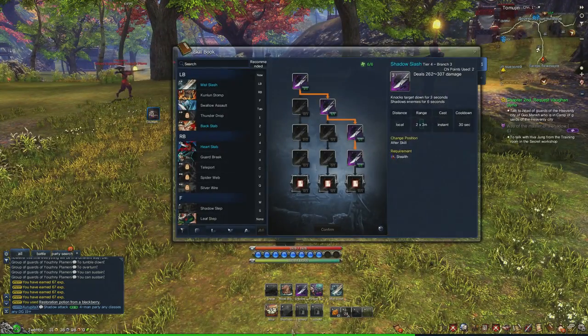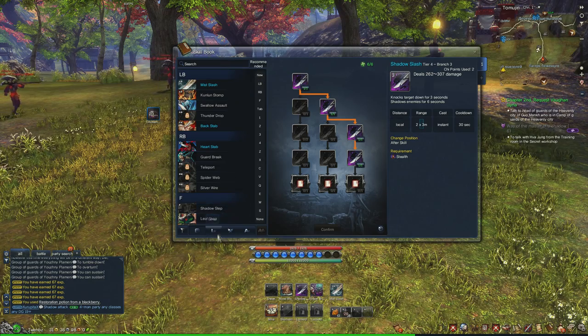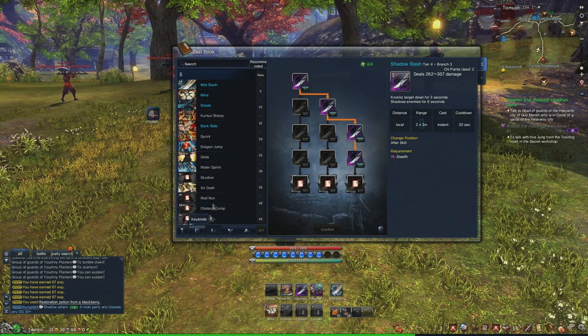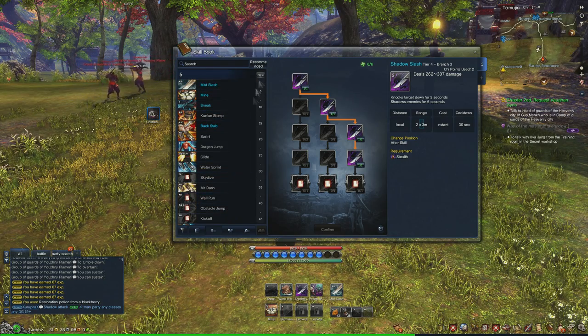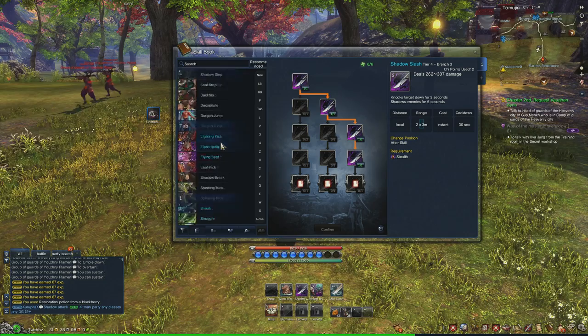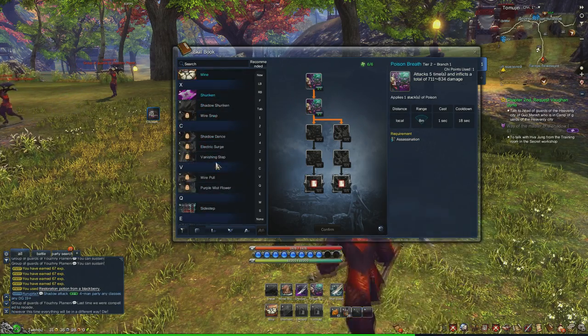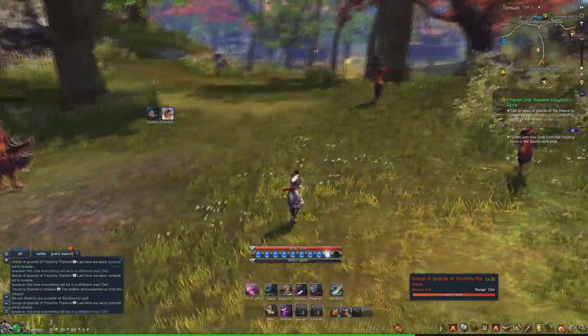The next part is from level 20 to 24. The skills I'm using are the three and the double step. You can either go for the Z button, but I honestly don't like it. What I prefer is getting the four-two skills — that's what I like the most, and the only thing I have levels for. Here it goes, you just mob everything as usual.